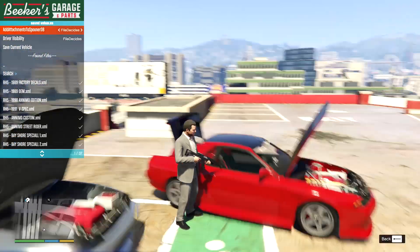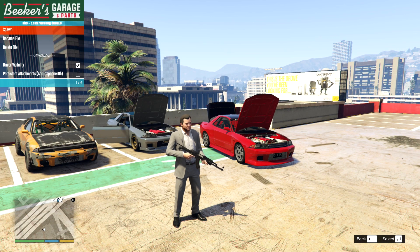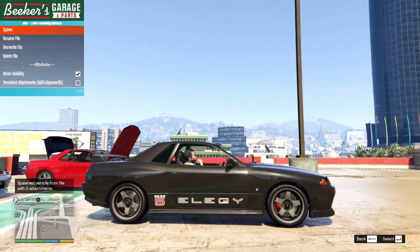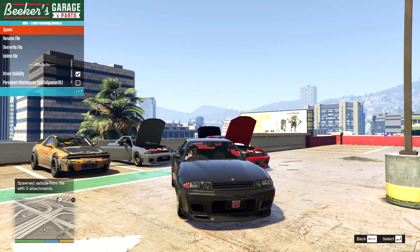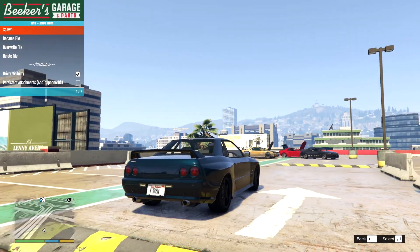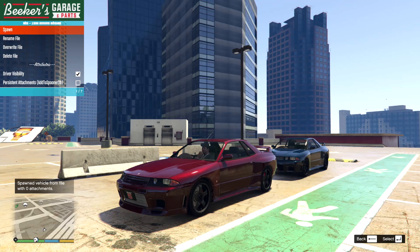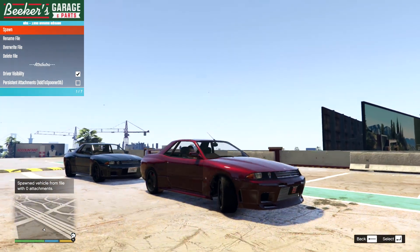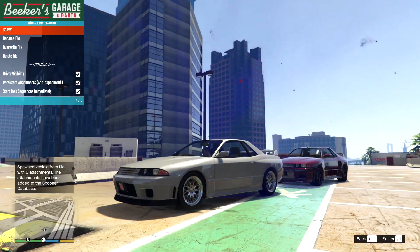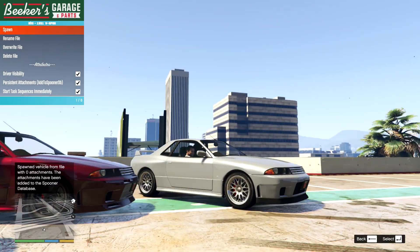Now I want to jump to Menyoo Mod to check out the pre-built versions and get better ideas for different full builds. We have: RH5 with factory decals from 1989 — very nice — RH5 in showroom spec, the 1989 OEM without decals as originally sold, and the 1990 Animo Edition — a really nice paint color, this is the Nismo version with different bumpers, front and side skirts — the full Animo kit. Then the 1991 V-Spec with different wheels, grille — lovely.